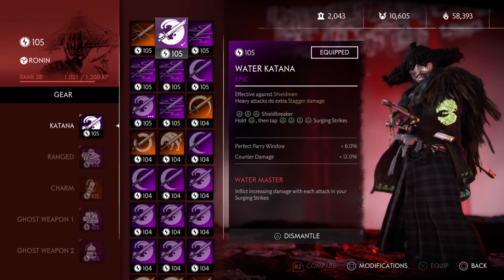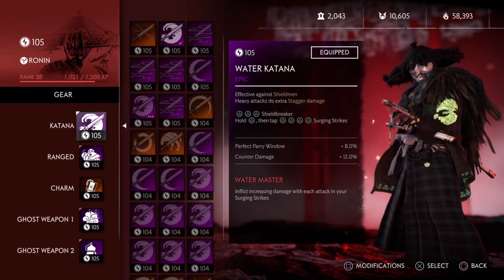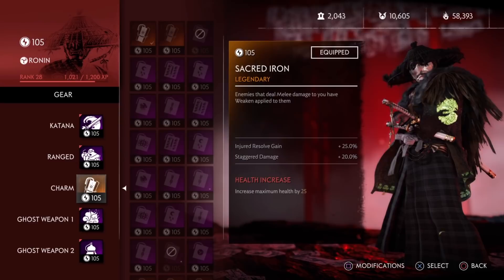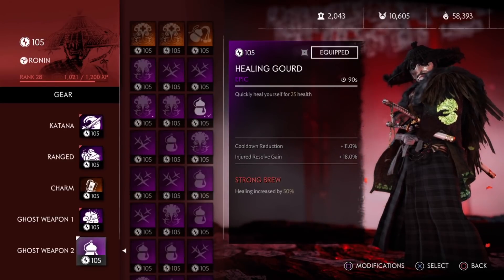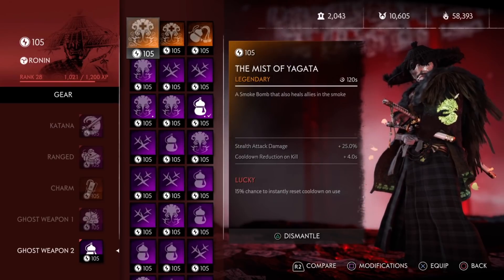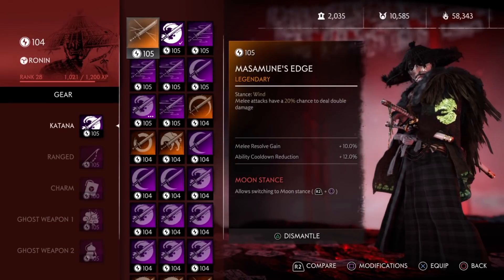What's up everybody, I'm Gushy. In today's video, we're going to be going over all the legendaries in the game so far and tiering them. We'll look at the perks that they provide, how they can be used, and how they can synergize with other weapons. Please let me know in the comments if you agree or disagree, because I want to hear your opinion — you might have some way to use these legendaries I haven't thought of. So with that, let's get started.